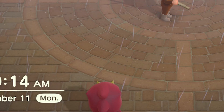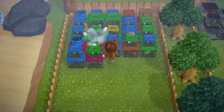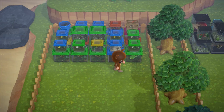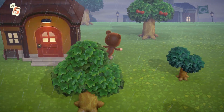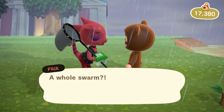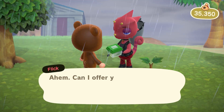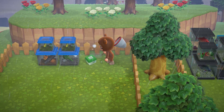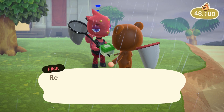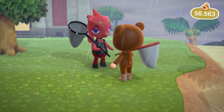We're back down in the plaza and Flick is here - our first visit from Flick! We've got a lot of bugs here so let's get our pockets full for the first load. Almost 18,000 bells - not bad. Another pocketful for almost 13,000, and our final few bugs for another 9,700 bells. Honestly I'm a little bummed at the payouts. It's not bad but it really doesn't compare to the money you can make from selling sea creatures to the bin outside of Nooks.